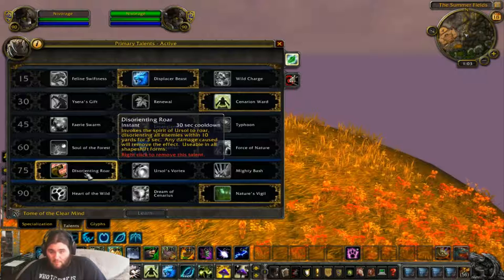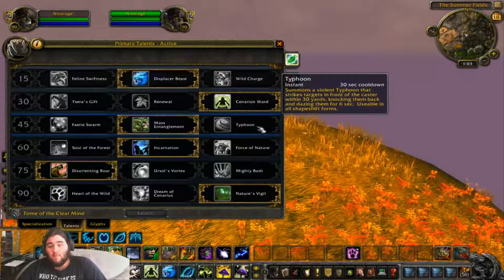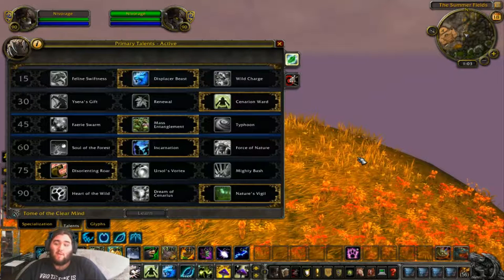And of course, Desecrate in Raw. For those of you who don't know, on Ring of Valor or Blizzard Arena, you can use Desecrate in Raw and then Typhoon and they go through the ridge. It's a very effective way to get them down in 5.3 at the moment.